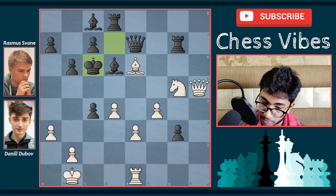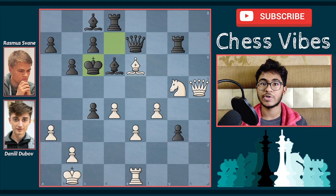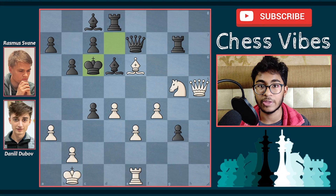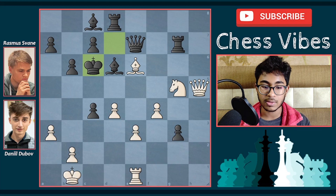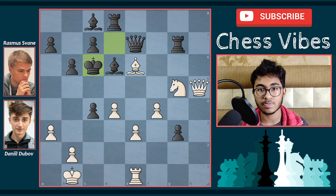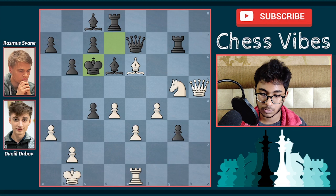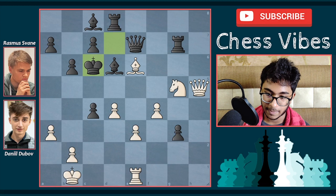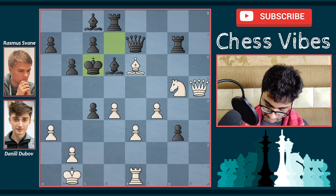After bishop to e6 check, he played king c6. From this position, feel free to pause the video and try to find the mate in 13 which was played by Dubov Daniel — take your own time. Let's see if you were able to find the mate in 13 idea.